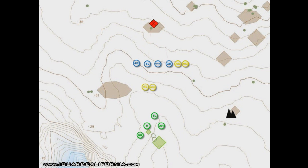Bravo 1-6, this is Bravo 1-1. We are attacking the enemy position, time now. We are conducting a squad attack on that position. Have your men drop their rucks and then follow me to your assault positions.